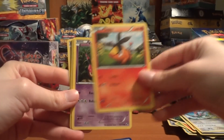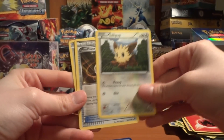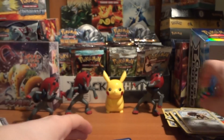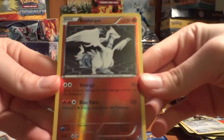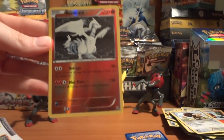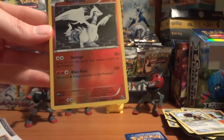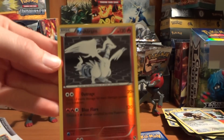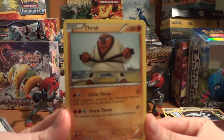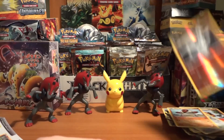Opening the third pack: Tepig — the good one, the one I prefer — Venipede, Energy Search, Fire Energy, Lillipup, Plus Power — always nice — Pignite, also the Pignite that I like, and Buffalant. And my reverse — awesome! A Reshiram Reverse! There's my good pull. I'm mainly collecting the full art Reshirams for decks, but I will not complain about a Reverse Reshiram. That is just a really nice card. And my rare is a Throh. So meh — but the Reshiram Reverse is a really good pull from this blister.